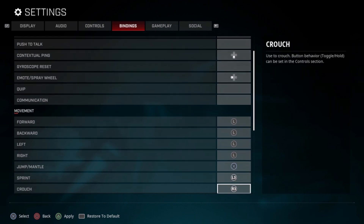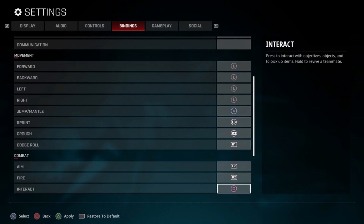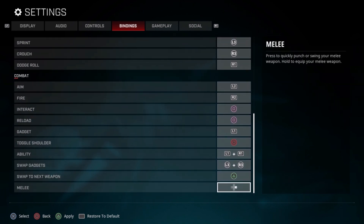Now I want to talk about some bindings that I've heard some players use with success. The dodge roll to reload is a pain in the ass — so for any rogue, including Lancer, you can actually change that to R1. Then change toggle shoulder to circle. It's a little weird to get used to, but it makes it a lot easier to dodge roll during fights, and as Lancer it's actually really nice. Again, it just takes getting used to.